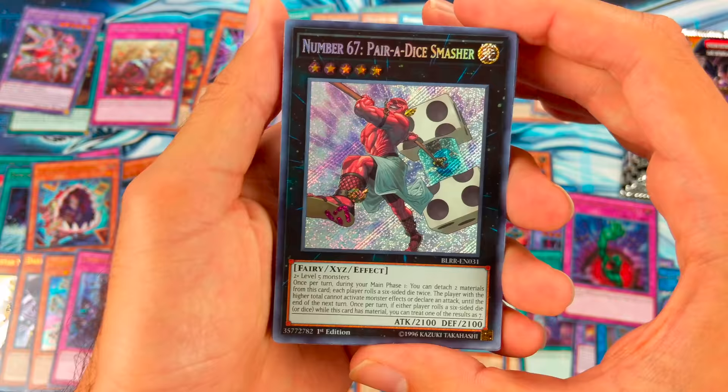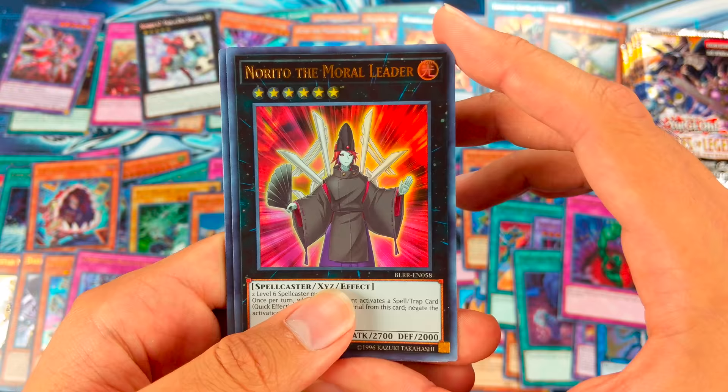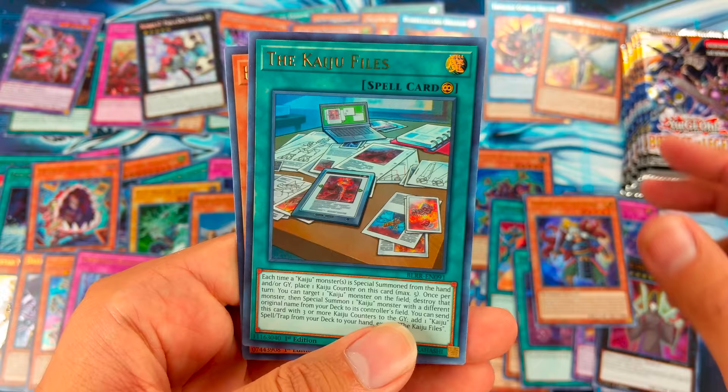Number 67: Paradise Smasher — haha, I get it! Norito the Moral Leader, Tenma the Sky Star, The Kaiju Files, and Hayate the Earth Star.